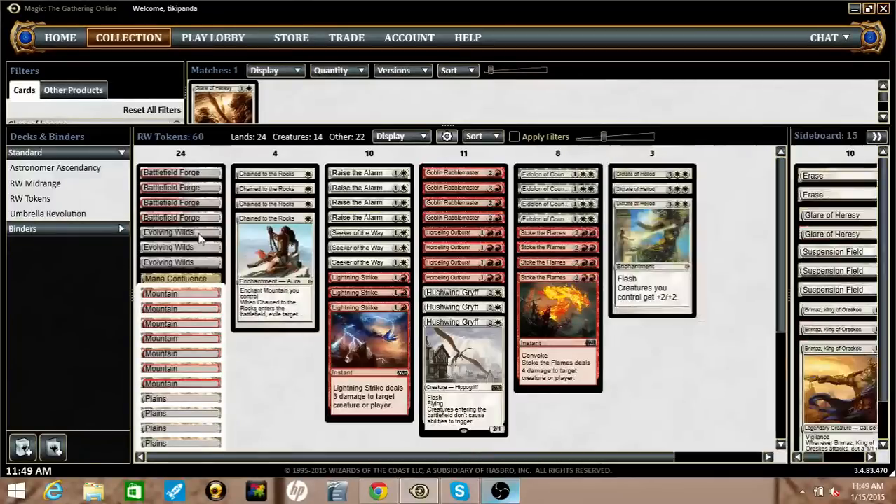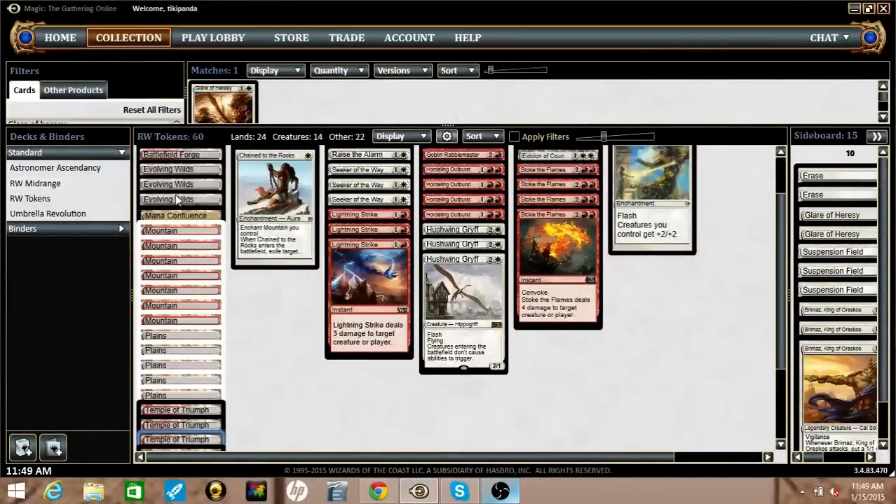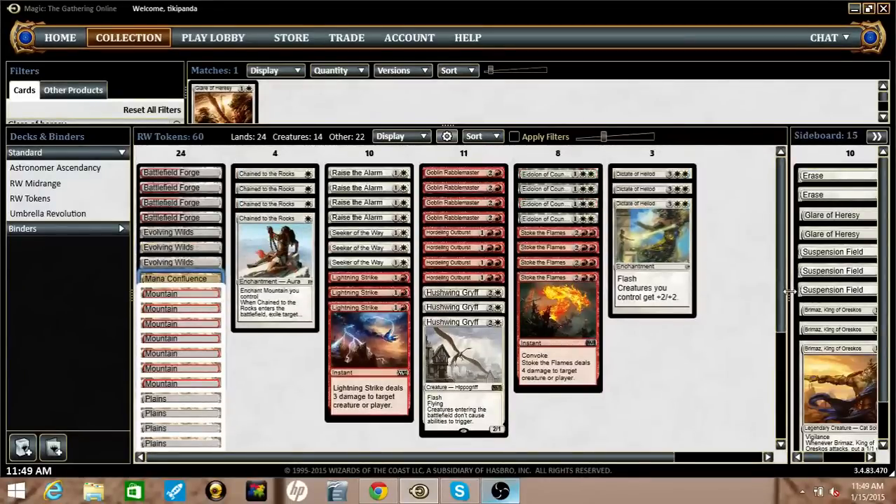The mana base has some number of Evolving Wilds to fit the Chain to the Rocks concerns, but otherwise it's fine — pretty standard Battlefield Forge, Temples, one Confluence, and basics. Nothing much to talk about there.